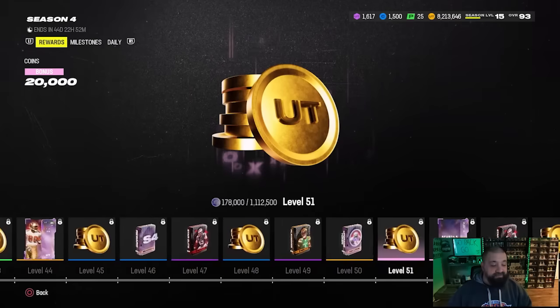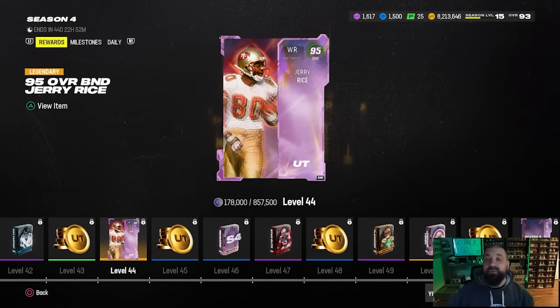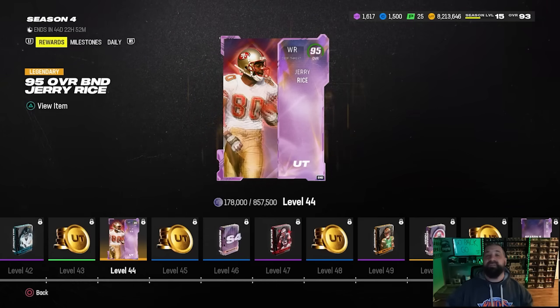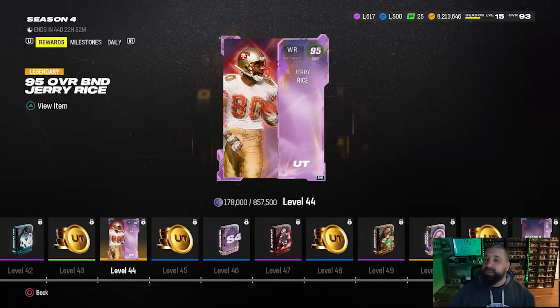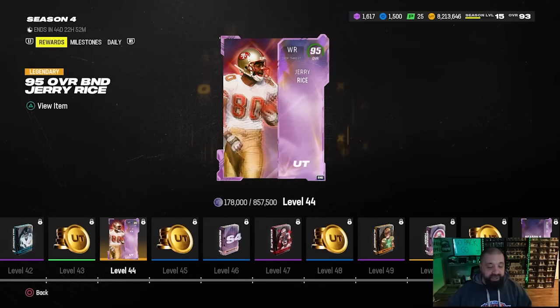The fifth and final featured player is at level 44 - it's a 95 overall Jerry Rice, another really good looking card. The biggest question or complaint is how long it's going to take to earn this content and whether it will feel relevant by the time you do earn it. I still think Jerry Rice and Ray Lewis will be very usable cards by the time the masses get to them. The other three players - I totally get the complaints on those.